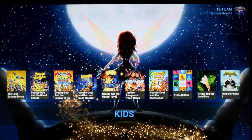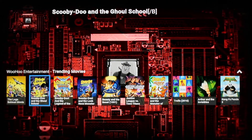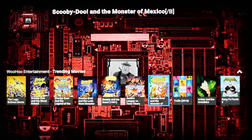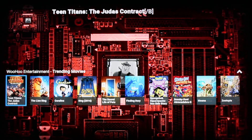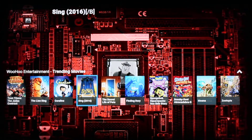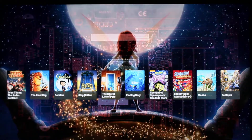In my kids section, up top I'm utilizing the WooHoo Entertainment add-on. This add-on is pretty much catered to kids — the entire movie setup inside the add-on is catered to kids, from new movies and old movies to kids shows. It's fully packed. Down below in the sub-menu, you have the WooHoo add-on, Disney, and Toon Mania.